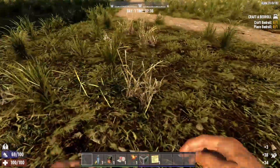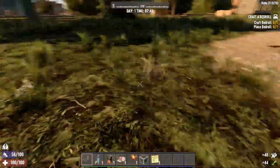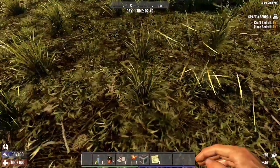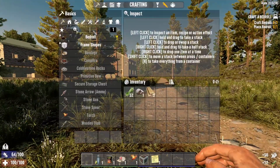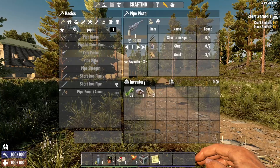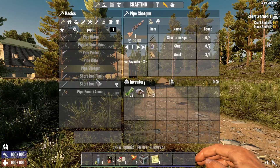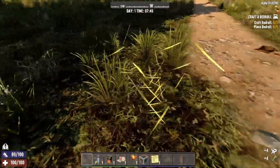And of course, no more blunderbuss! I'm sure every Seven Days to Die fan is excited about not having the blunderbuss. I'm really excited for the new pipe weapons — you got batons, machine gun, pistol, rifle, shotgun. Very easy to make, very easy stuff to find around the world. So I'm very excited about that.